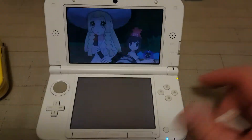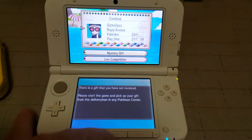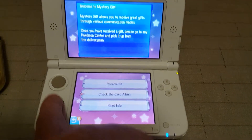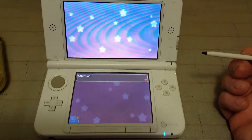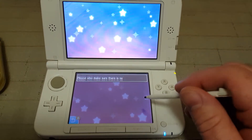I'll show you what to do. As with all of the previous videos, you want to go down to your Mystery Gift function. You want to go down to Receive Gift. Then you want to go to Get With Password Code.